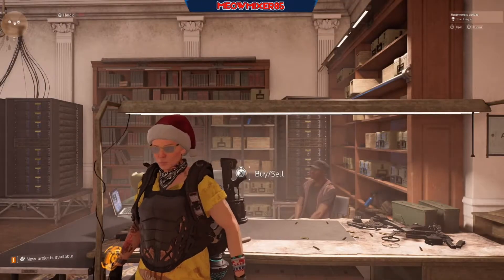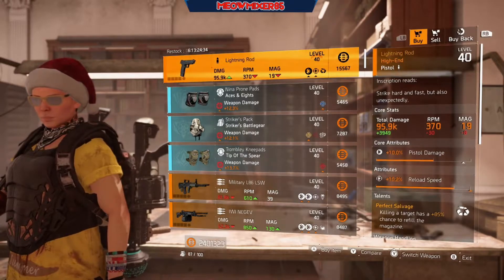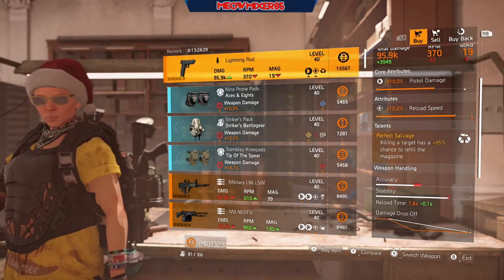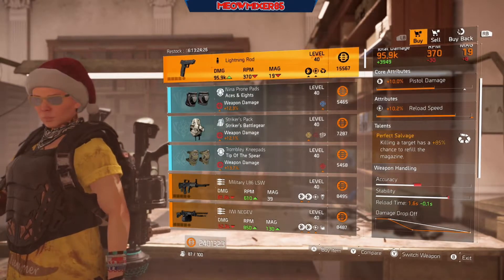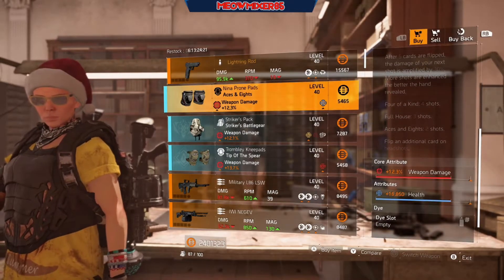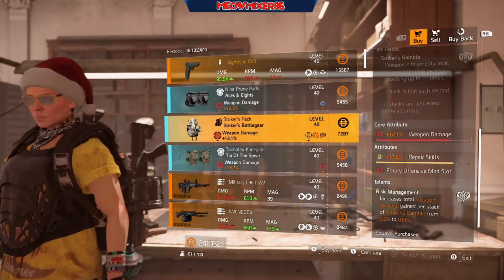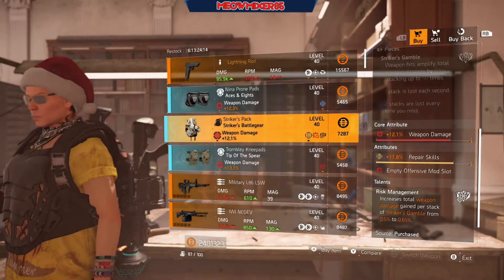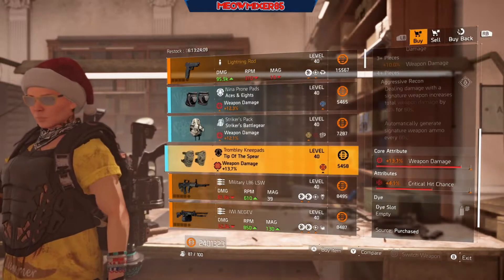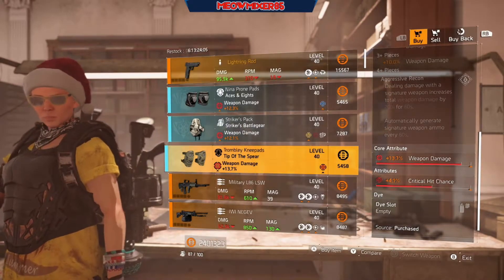Next we'll head over to the clan vendor. Keep in mind the clan vendor in both New York and DC have exactly the same items. First up we have a Lightning Rod with 10 pistol damage, 10.2 reload speed with Perfect Salvage. Some Aces and Eights knee pads with 12.3 weapon damage and 16,850 health. A Striker backpack with 12.1 weapon damage and 17.8 repair skills.